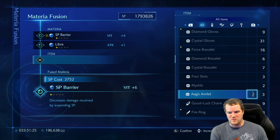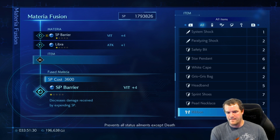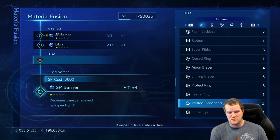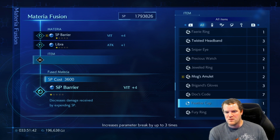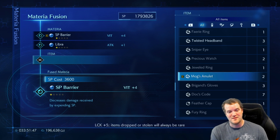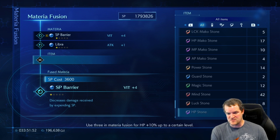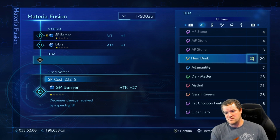Now that does want one a piece - that's not bad. Anything else we can use? That does want a piece, that does want a piece, that does want a piece. Oh, that also changes it to luck - keep in mind you've got to watch and make sure it doesn't change the materia itself. So then we're going to change this to attack. Looks like we have a lot of attack here, so let's use them all.